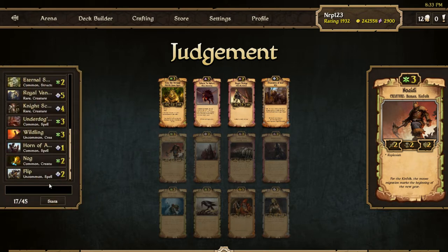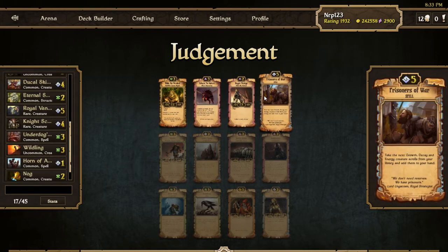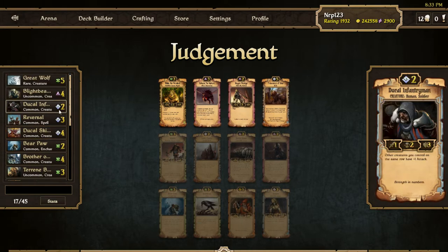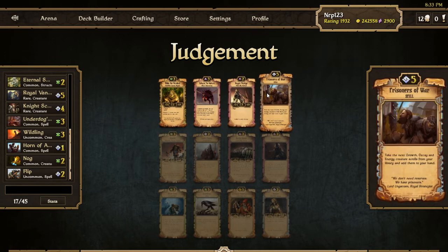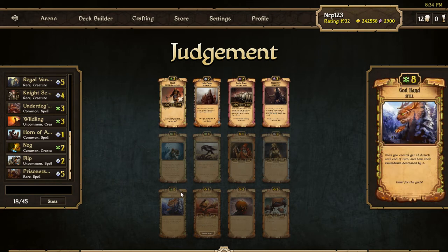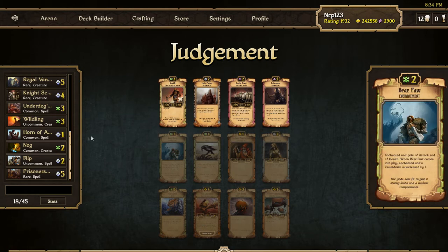I think our order stuff is slightly better, not by much though. I'll take Prisoners of War for that reason — it's like great card draw. I could just play it, which means I'm going to need to draft an energy scroll. Sure, I'll take the Prisoners of War, and now watch me get all the good growth stuff. I've almost committed more to order now so let's push for it.